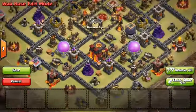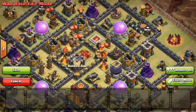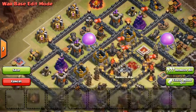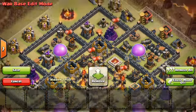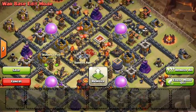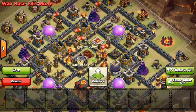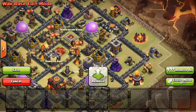The second base is also an alternate anti-three-star war base with the Town Hall on the side. What makes it better is that if you try to do a Cold-Blooded Lava Loonion on this side, you have to go through three Gold Storages, the Barbarian King, and then the Archer Queen. When using Cold-Blooded or Shattered Lava Loonion, the goal is to kill air defenses locked onto air — especially the Queen — and here you have to go through the King to get to her.